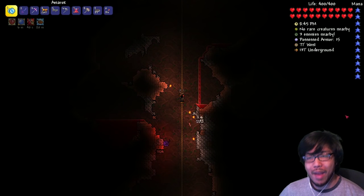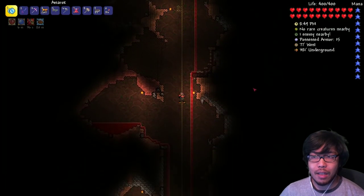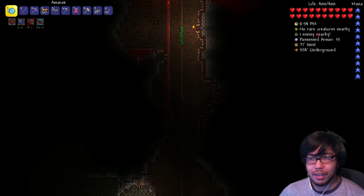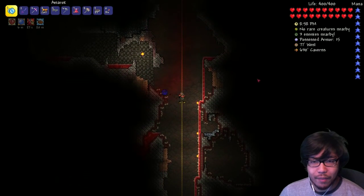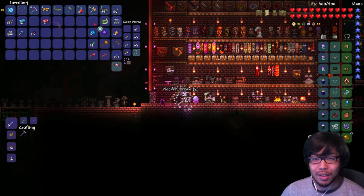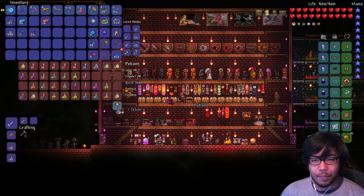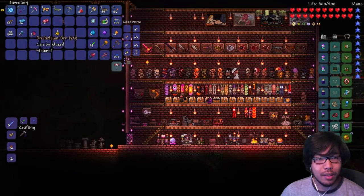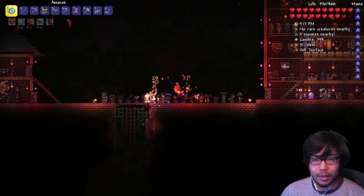We have to keep an eye on the rare creatures radar — because even though we have this awesome Magma Stone, it can be combined with an item that the mimic drops. We have to be careful. It's easy for you guys to see it, but I'm literally looking at the screen the whole time. We forgot our potions — let's grab our spelunker potions.